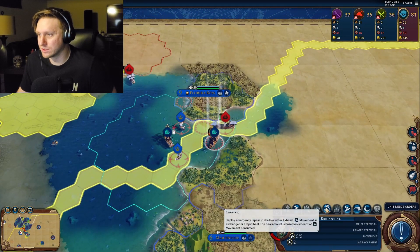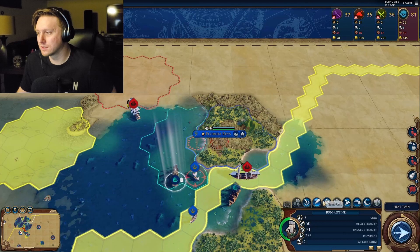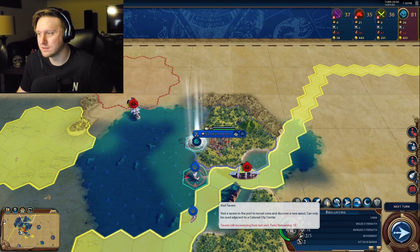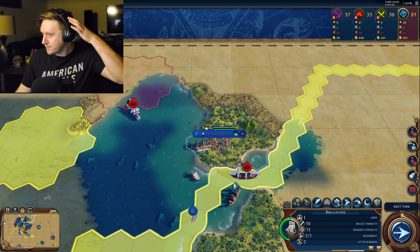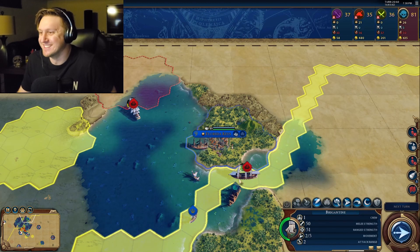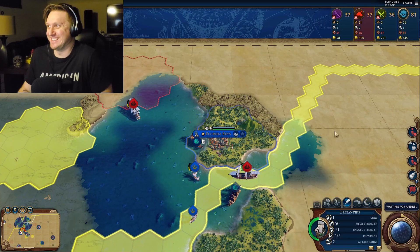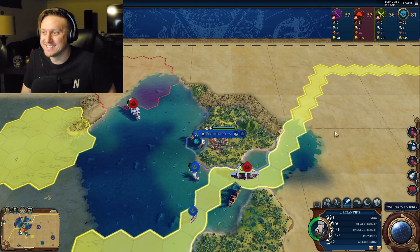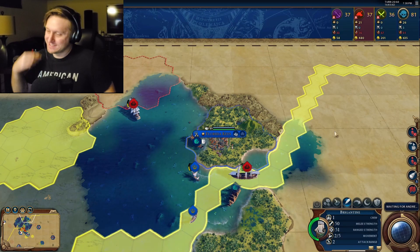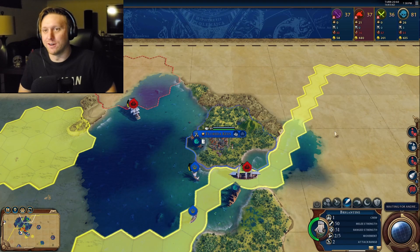So you are just gonna careen, and you are gonna sail up here, visit the tavern, and you're gonna fire on them. I'm getting a sloop. I may be in fourth place, but I'm on par with the NPCs. I don't think I'm gonna win. It's still pretty early. This game doesn't really start going until about turn 30, and we haven't even hit 100 points yet.